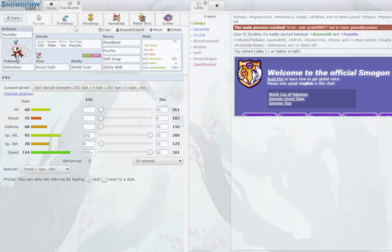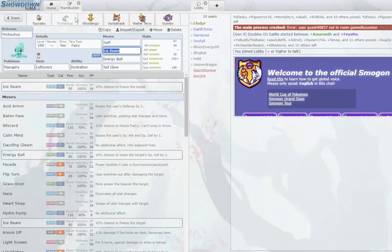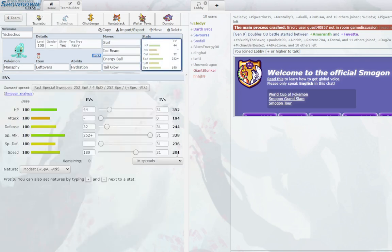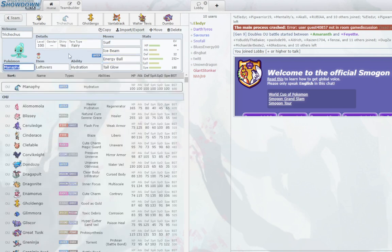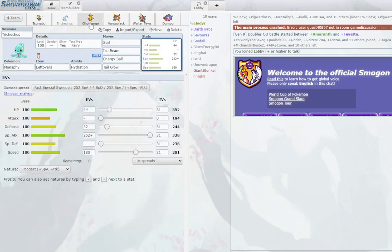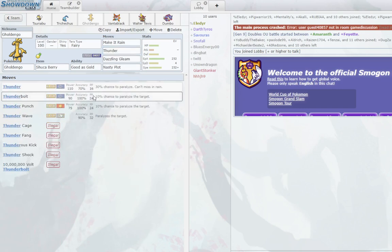You have Skill Swap for Hatterene and Heatran leads. Psychic is for opposing Iron Moths that would otherwise Substitute versus your Ribombee. This is your setup — you set up Sticky Web and then try to get as much damage as you can. You have Manaphy with defensive investment and 181 Speed, which allows you to outspeed a lot of threats after Webs because Webs slow down opposing threats. Afraid Tera for Kingambit — it has Clear Body, so it doesn't get its speed lowered by Webs. Leftovers utility, good SpAtk — does a lot of damage to open up defensive cores.